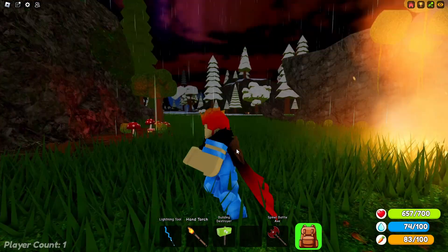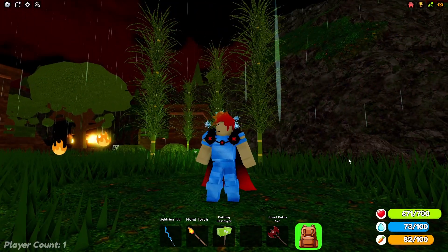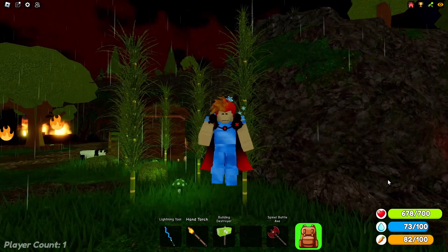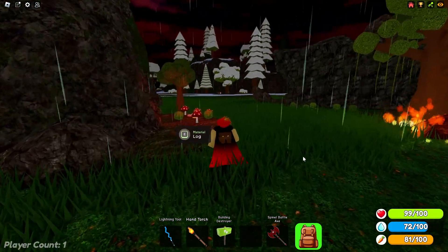Now onto the snow armor — this was a Christmas event armor that you can get with the VIP game pass, which is in the shop in the village. The armor has 700 health points and doesn't have a special key ability, just stronger than the valentine's armor.